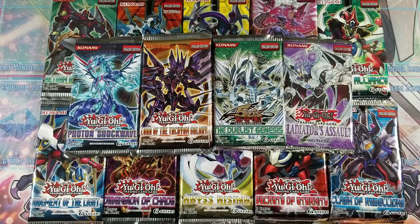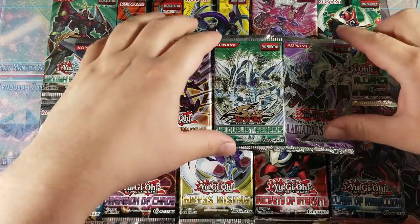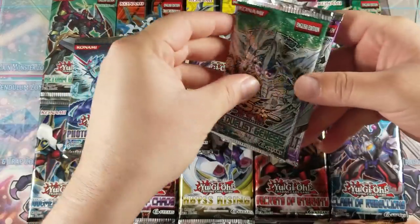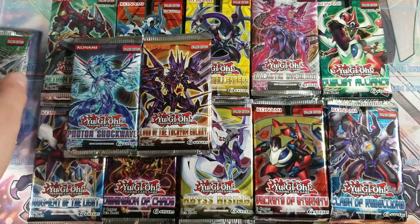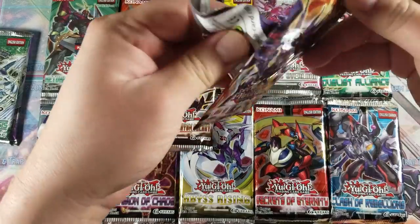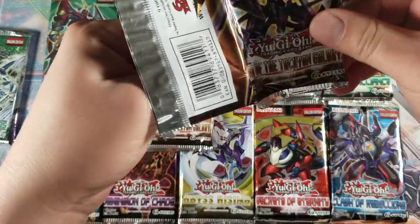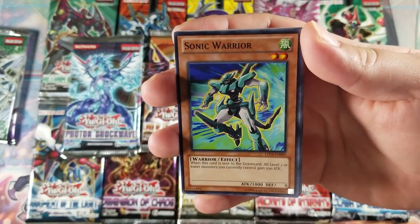Welcome back to Genesis, ladies and gentlemen. Today we got episode 6 of searching for ultimate and Ghost Rares. Without further ado, don't forget to like, comment, subscribe, and here we go. I'm gonna save the Duelist Genesis and Gladiators Assault for last, because obviously they're older packs and they're awesome. I've pulled plenty of ultimate rares, but I've never pulled any Ghost Rares, so pulling Ghost Rares today would be awesome.